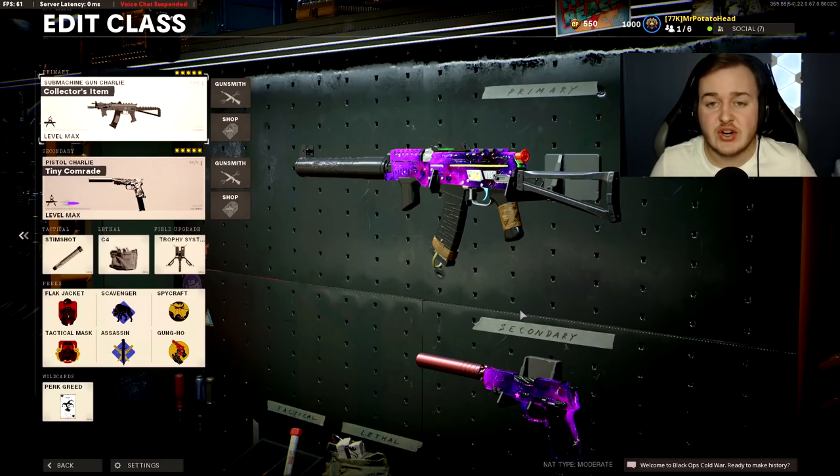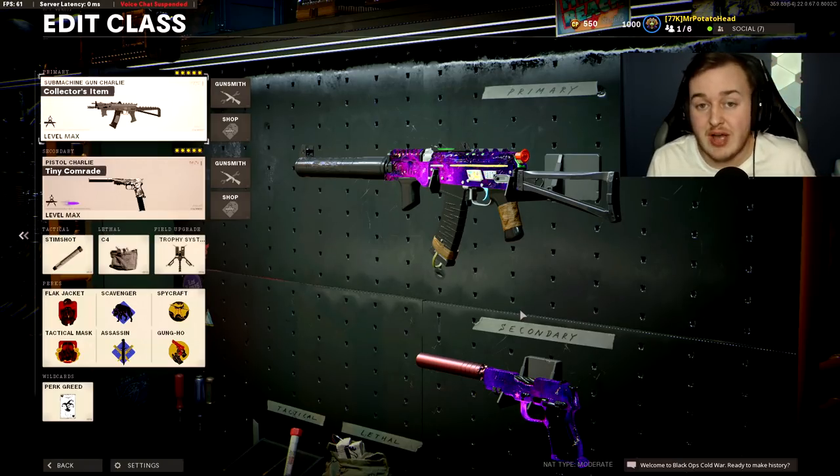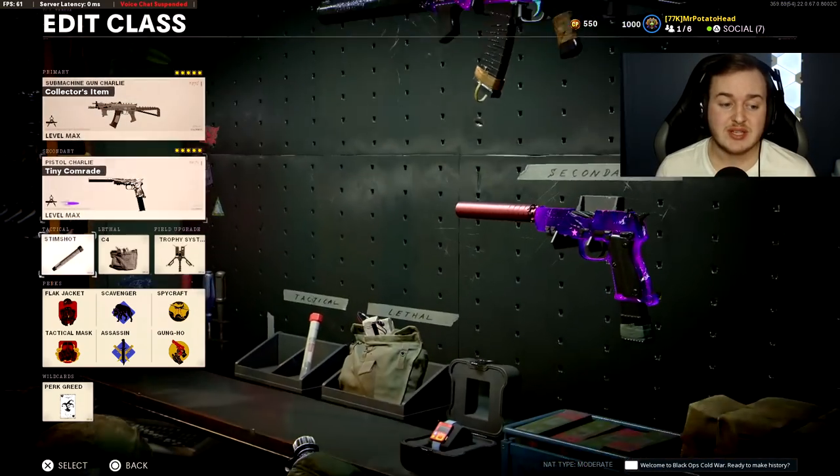So we're here with my first class setup and it's going to be the AK-74U. This is my favorite weapon in the game — I have the most kills with it and the best gameplays. I've almost gotten a hexa nuke, which was six nukes in a game using this class setup. Sadly I only got three, but this class setup is just beyond crazy.